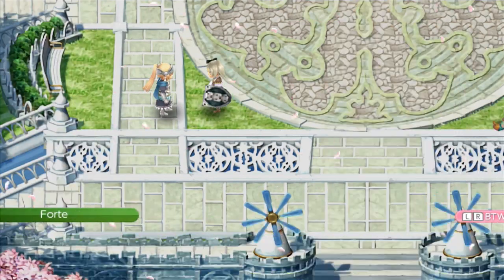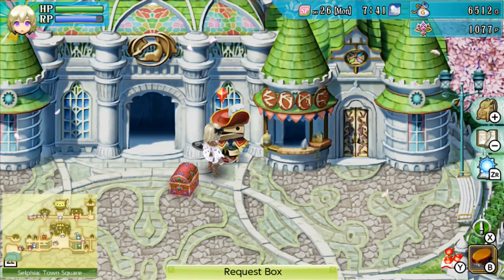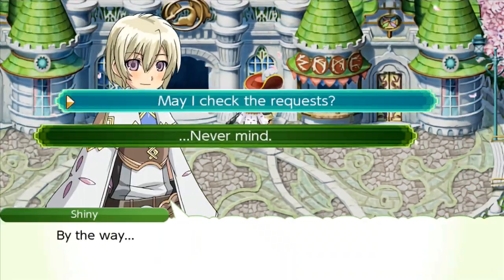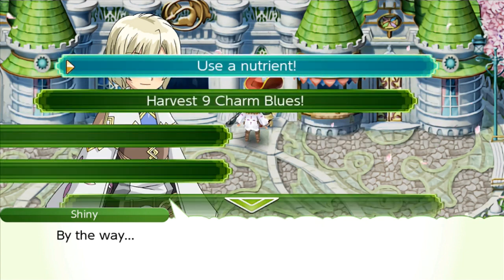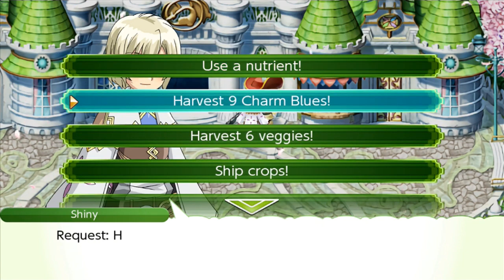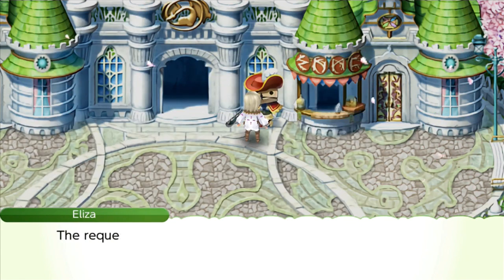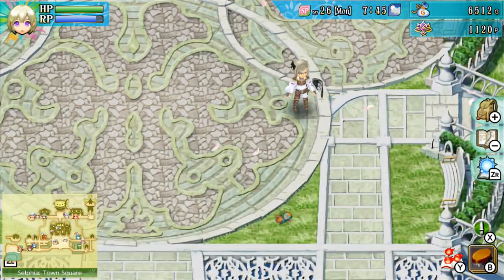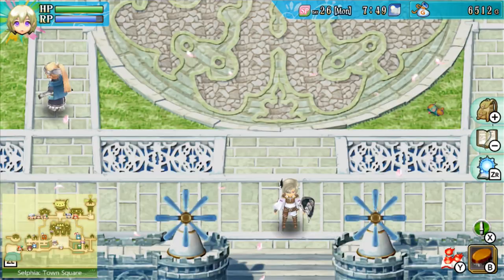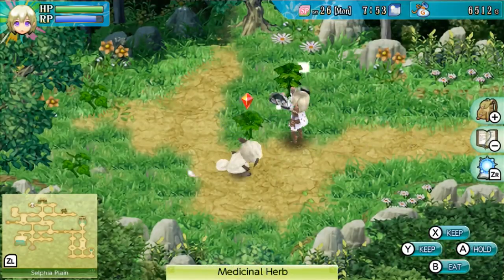I'll talk to this person - I get silver, nice. May I check the request? Let's see what's available for tomorrow: use a nutrient (reward: greenifier), harvest nine charm blues - that's still the same one. I already did all three requests for today, so there's no point doing anything else.